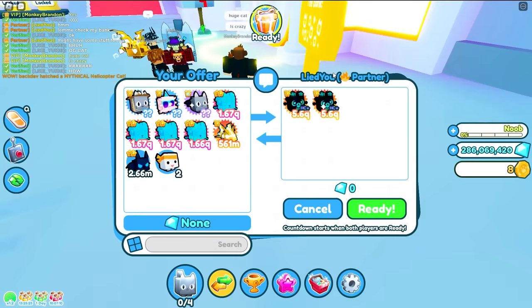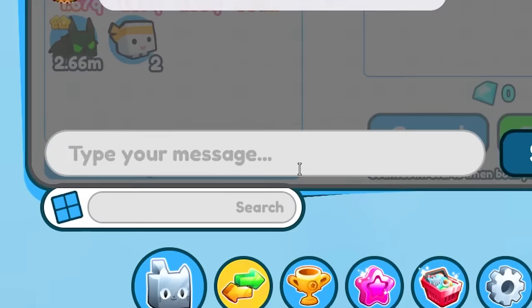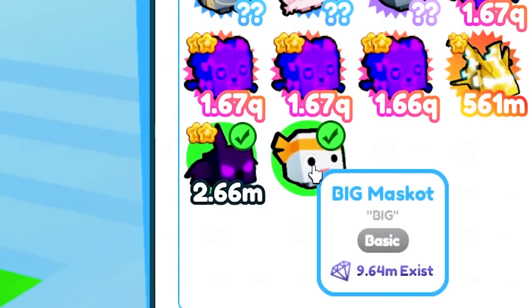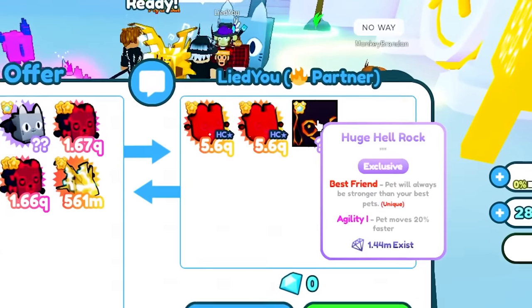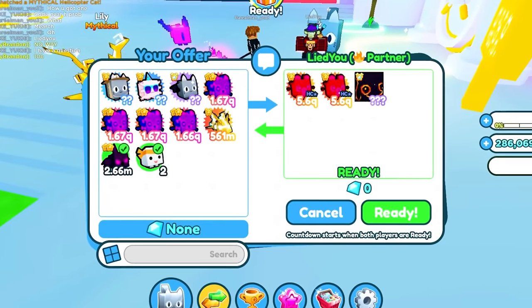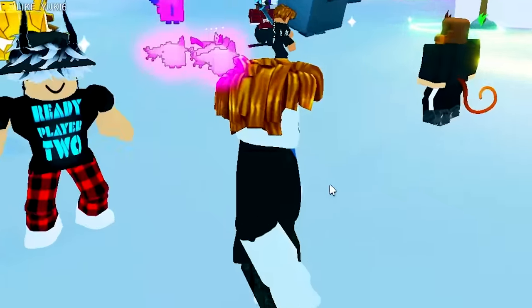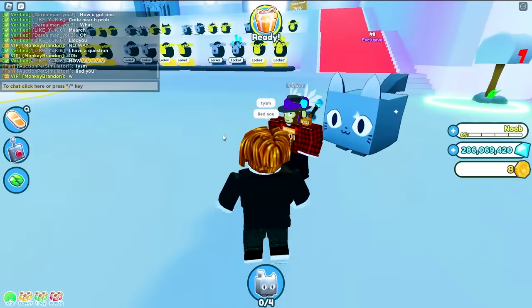He's giving me a hardcore pet — this is the best server I've joined! I can sell these for like 1.5 billion gems. They're really hard to get because they're hardcore. I gave him a Big Mascot pet in return. Wait — there's actually no way — he's giving me a huge hell rock! A huge hell rock is worth 10 billion gems — I'm actually about to become a pro!